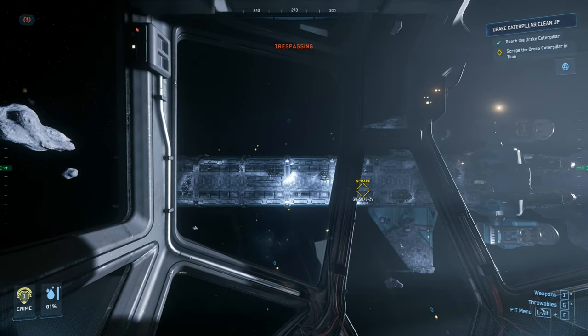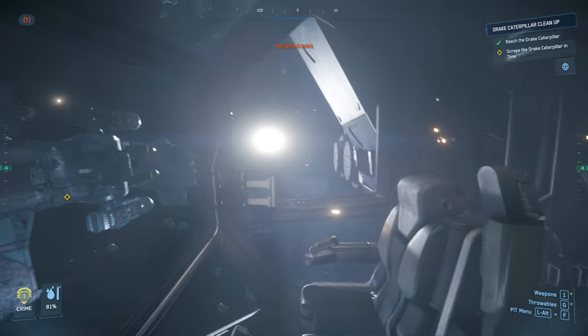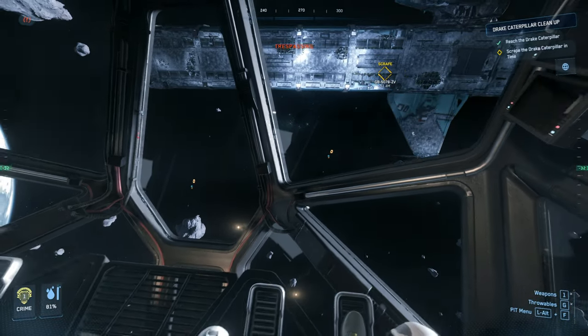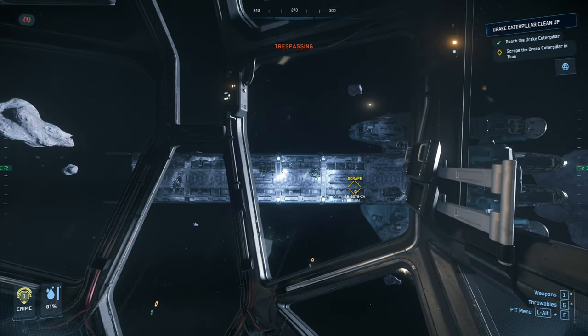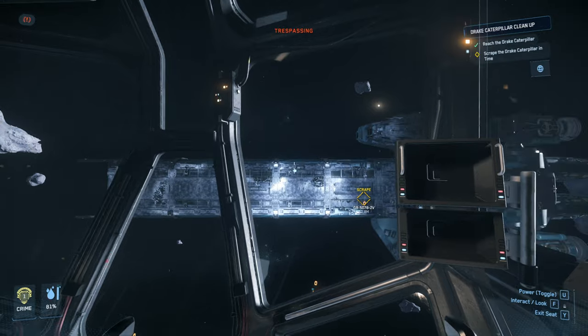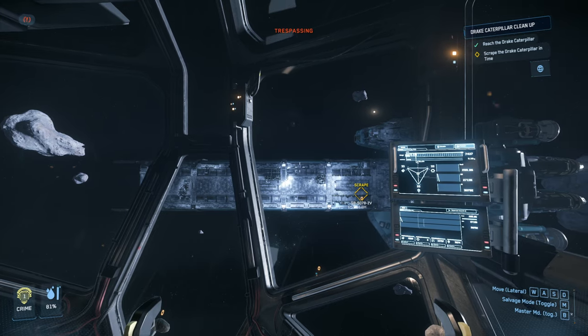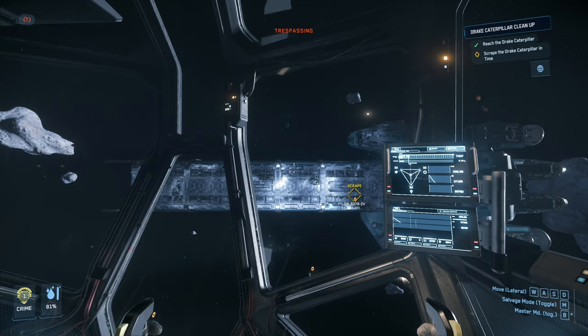Now we're going to reposition the Reclaimer so that we are square on with the crosshairs, and we're going to go over to the claw. This is where things get a little bit tricky before you just jump in and turn it on. What we're going to do is first press and hold F, and just above the left arm, hit the power on.